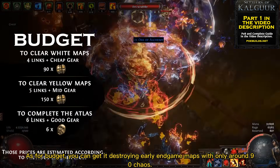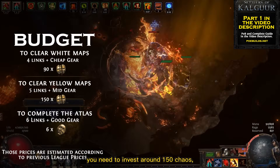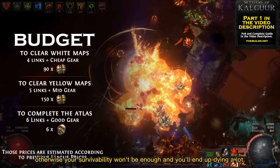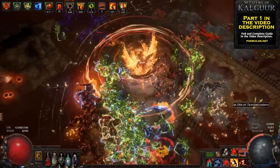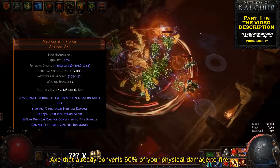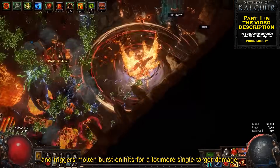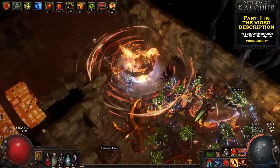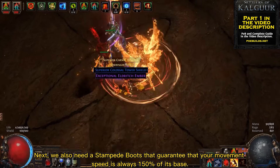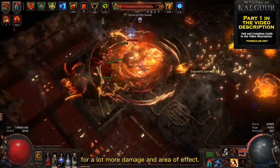As for budget, you can get it destroying early endgame maps with only around 90 chaos. To comfortably advance to yellow maps you need around 150 chaos, and for easily completing your atlas I recommend investing around 6 divines, otherwise your survivability won't be enough and you'll end up dying a lot. You need two mandatory unique items for this build. The first is the Kaom's Flame Axe, which converts 60% of your physical damage to fire, grants 20% fire penetration, and triggers Molten Burst on hit for a lot more single target damage. Next, we also need Stampede Boots, which guarantee your movement speed is always 150% of its base — this lets us replace regular Cyclone with Cyclone of Tumultuous for a lot more damage and area of effect.